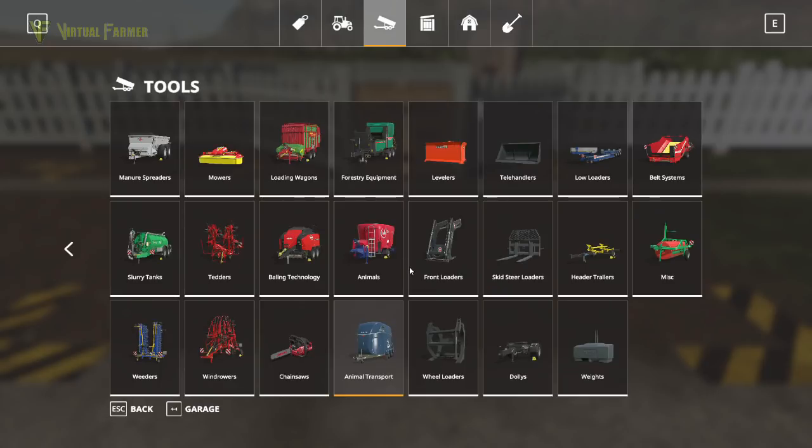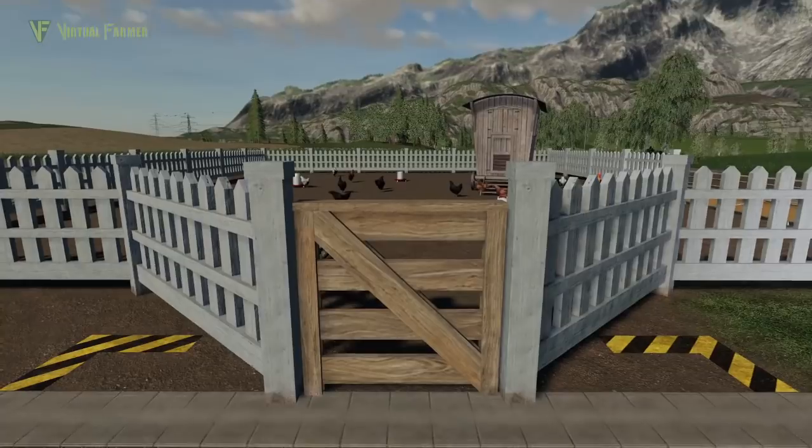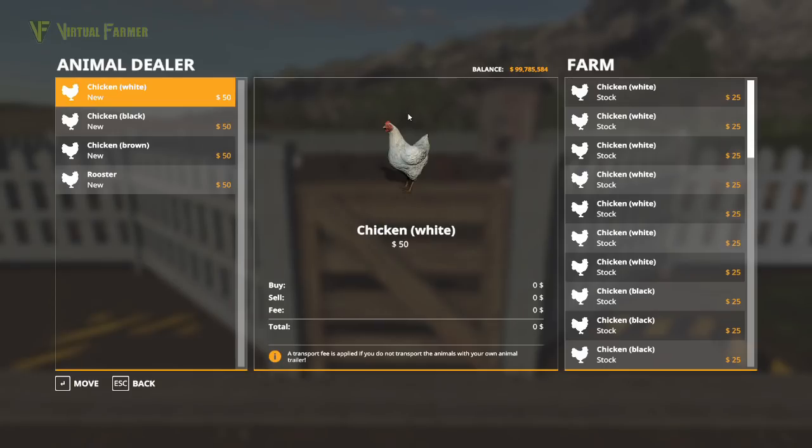You can go to the animal market and purchase chickens and they will get delivered to your chicken coop. But you can also step into the front of your chicken coop and press R on PC to bring up the animal dealer. From inside the animal dealer you have four choices: white chickens, black chickens, brown chickens, and roosters.